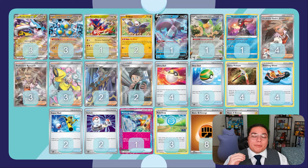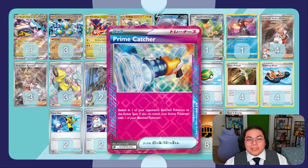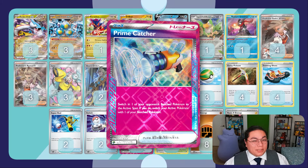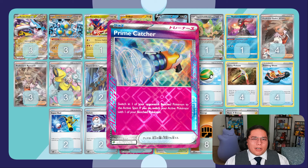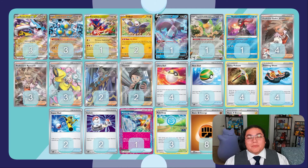For our item cards we're running four Ultra Ball, three Nest Ball, four Gutsy Pickaxes to power up our Pokemon if we haven't discarded those energies or at least get an easy draw, and some Trekking Shoes for more easy draw. Super Rods to bring some energy or Pokemon back, Switches, a Prime Catcher - a really good card. For our Stadium we're running four Pokestop, and for energy we have eight Fighting Energy to discard for massive damage and three basic Lightning Energy to actually use the attack on Raging Bolt EX.